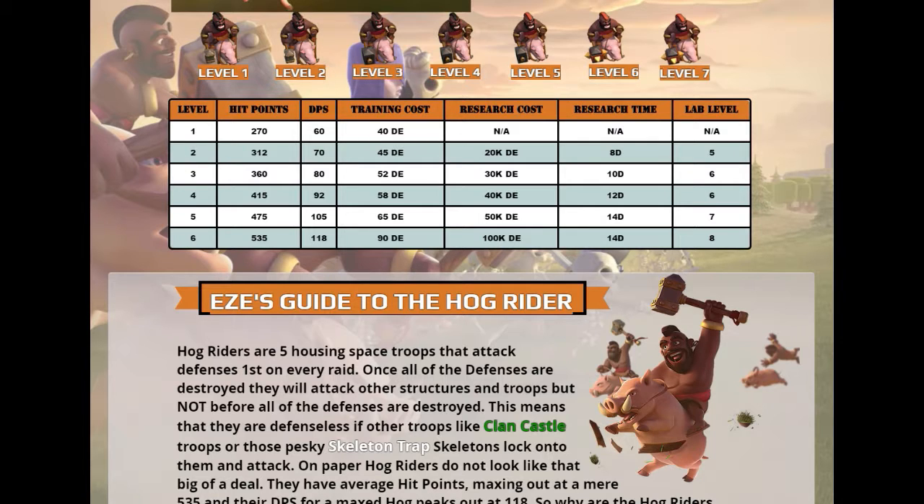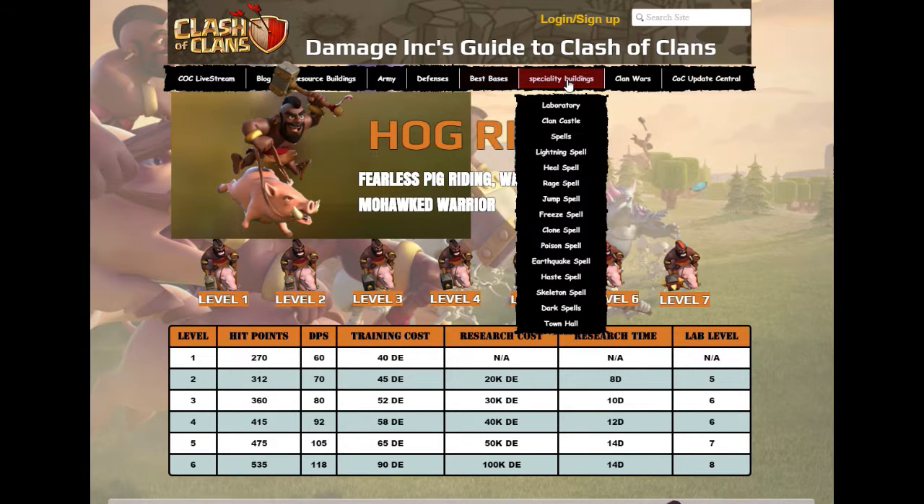I know it sounds like it sucks the fun out of it making a schedule, but if you want to be successful you really want to plan ahead. For example, if you're upgrading the archer first and your next troop is the barbarian, look at how much it's going to cost and have that ready the moment the archer comes out. You don't want even one minute of spare time in the laboratory — it should never sit idle. Keeping the laboratory full at all times is a main priority as you're upgrading your base.